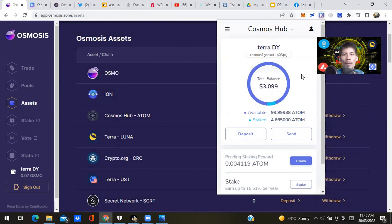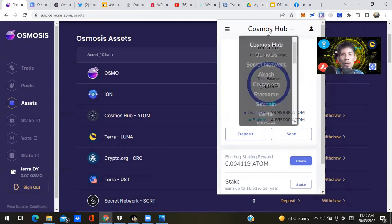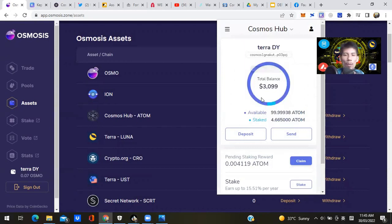Once you've transferred your ATOM to your Cosmos address in your Keplr wallet, copy-paste the address into the withdrawal function in your exchange and withdraw using the ATOM network. There will be a small fee involved. After that, it should show up as a balance on your Keplr wallet. On the Cosmos Hub, if you've got ATOM, it shows your available balance and how much you've got staked — I've got just under 5 ATOM staked.